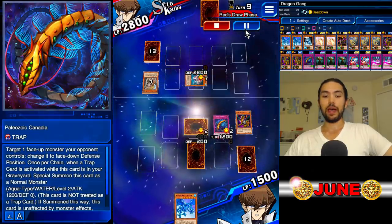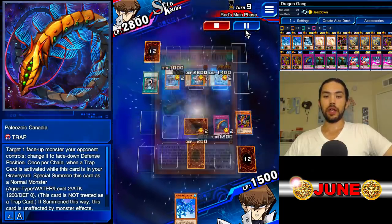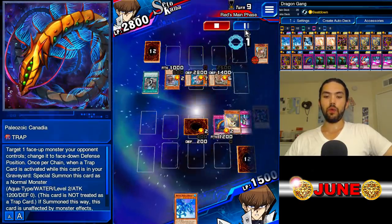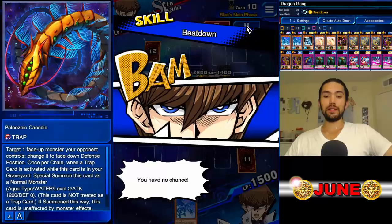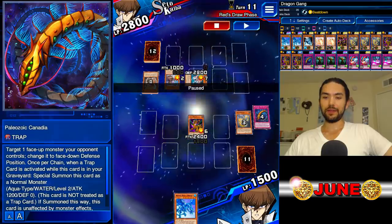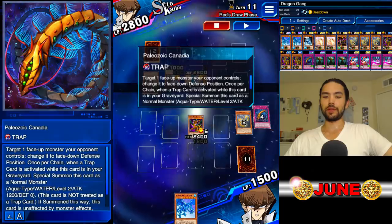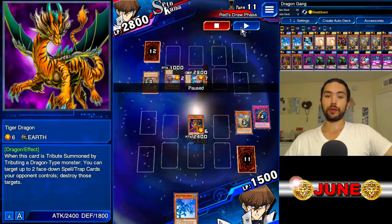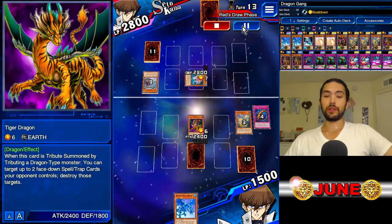Now we're stuck with a Canadia and a Wiz, but we have a Totem Dragon fortunately. Mayhem for Hire brings back Dinah, Scout, Recon pops the Wall of D, and Dinah banishes a bunch of dragons and destroys our Totem Dragon. The value of Totem Dragon is that it comes back — but it only comes back if you have no monsters. So what we had was Paleozoic Canadia, and we tributed that for Tiger Dragon, which is fine because the opponent doesn't have any back row anyway. Now it's our turn and we're going to destroy another monster.